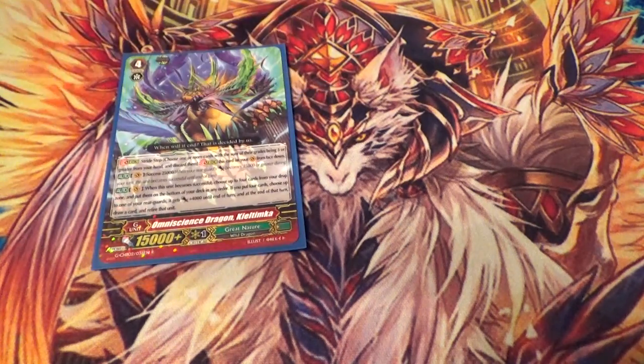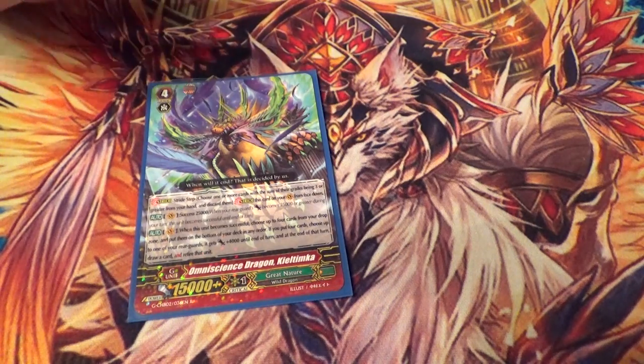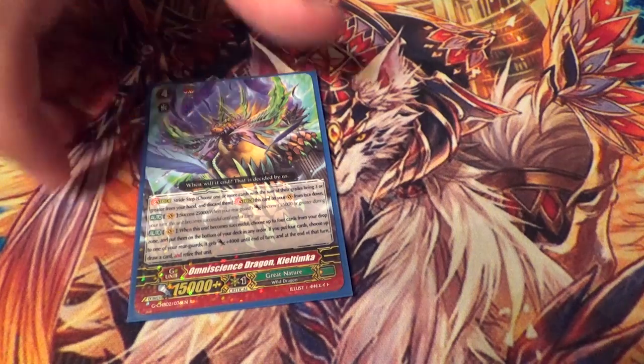One copy of Kill Timka — if the game happens to be going long, he's Success 25K. When he becomes successful, you choose 4 cards from your drop, put them to the bottom of the deck, then pick something and give it a Dope and a Life Insurance. This is really funny when you have like 3 cards in deck and you put 4 crits on the bottom.